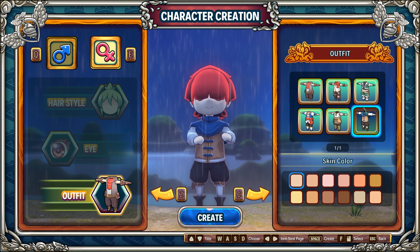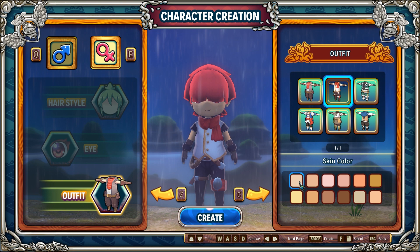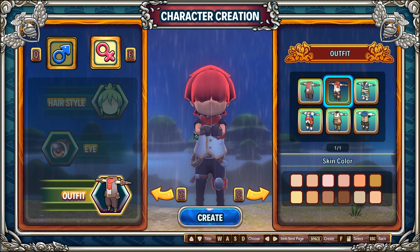I'm just gonna have him with little pigtails. I guess I'm gonna go with that skin color. What the — that's very yellow. There we go. I don't get to name my guy? I guess not. All right, whatever. I'm ready to go whenever you are.